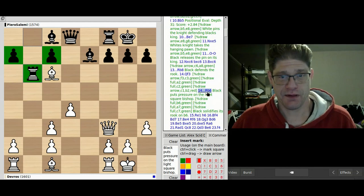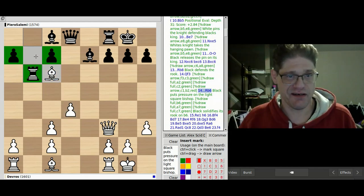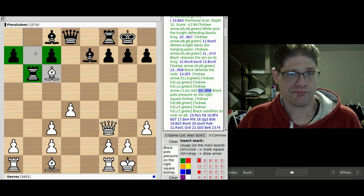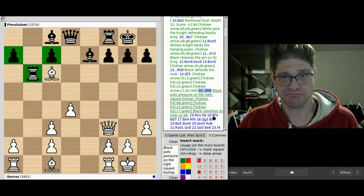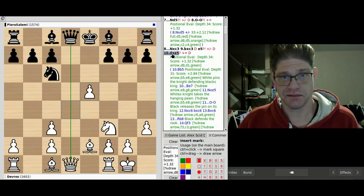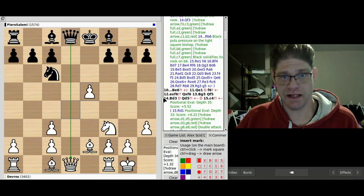My opponent might come down to develop the rook, which is defended by two pawns and also attacking my light-square bishop. The light-square bishops might not actually be exchanged because the queen would just come up and take the rook, which isn't necessarily good. An exchange could happen on this side though. We'll go ahead and continue with the game.